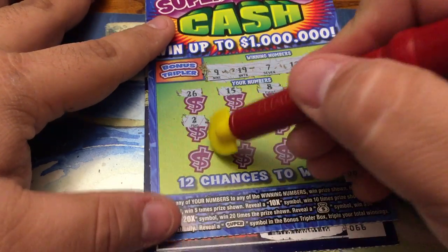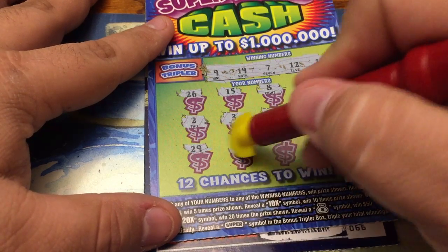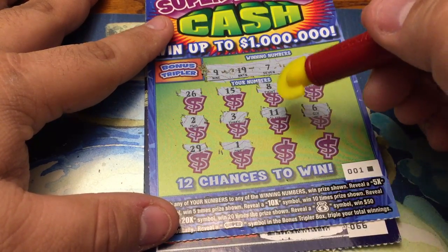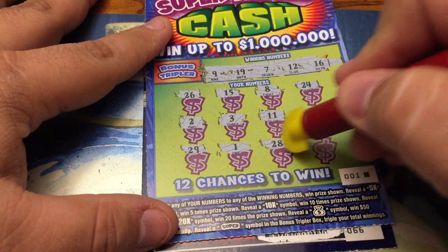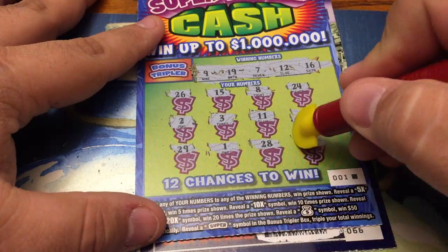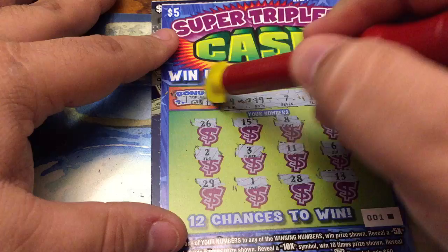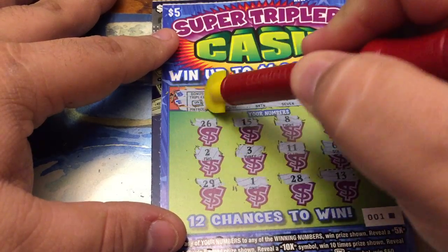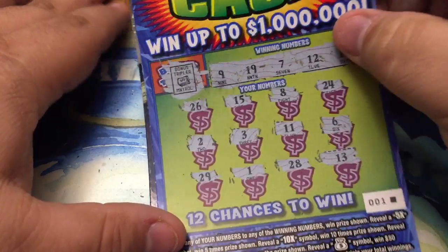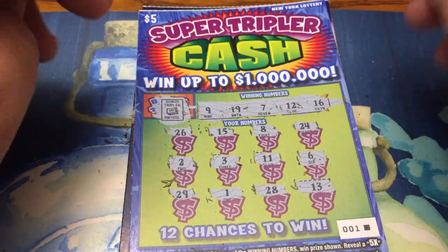Come on — two losing tickets. 29, nothing. Lucky 1, nothing. 28, nothing. Last chance to win on this ticket: 13, nothing — we have a 12. Super bonus wouldn't have done anything anyway. Money roll wouldn't have mattered because we didn't win.